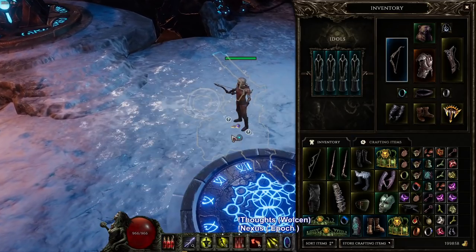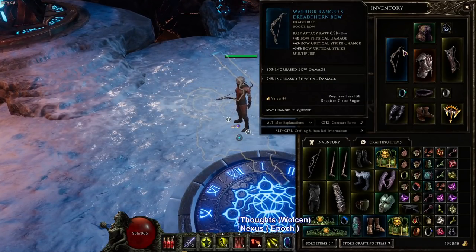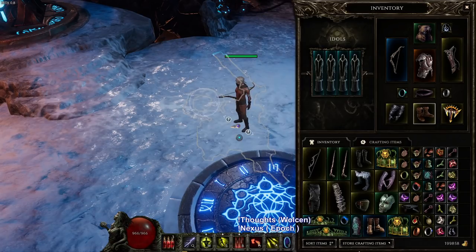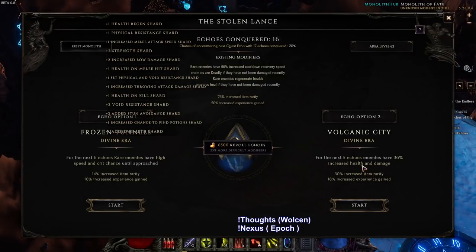I'm not going to go too much into everything else. This is basically my bow - it's got tier 5 increased bow damage. I meant to go with flat physical but I accidentally crafted increased physical, and it's good enough to go with. So with that being said, let's start.